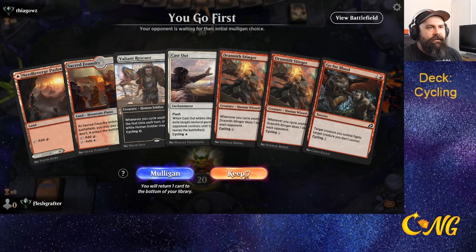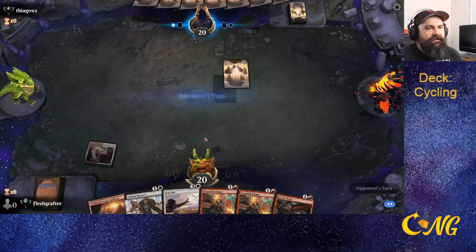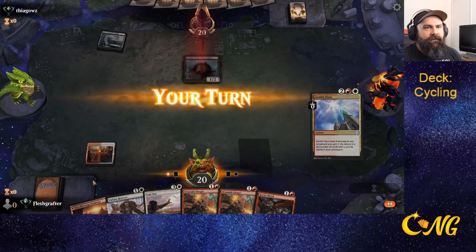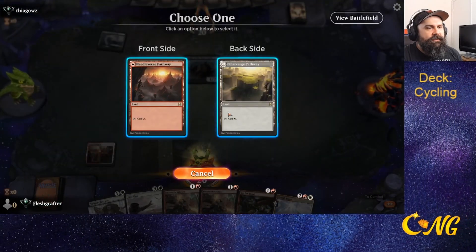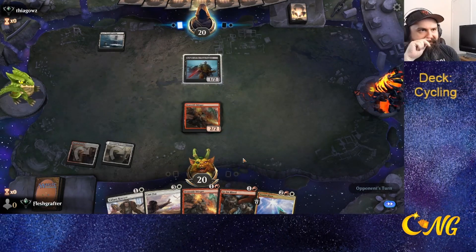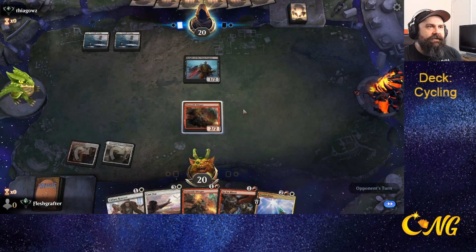This is definitely a keep. The question is whether to go for Rescuer or Stinger first — I definitely want to get something on the board early. I'll play Stinger first. If they don't kill Stinger we can actually use Gopher Blood to kill the knights. I figured they might have a Fatal Push or something.